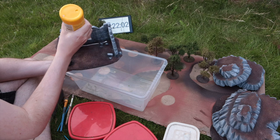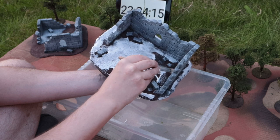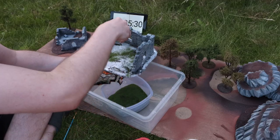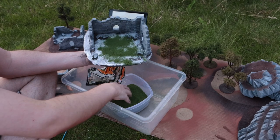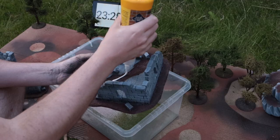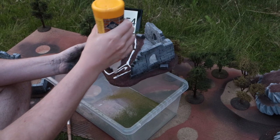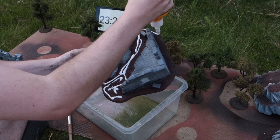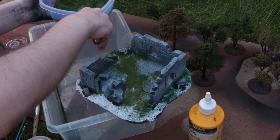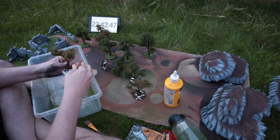It's a simple case of covering everything in PVA and flocking it. I'm using three different flocks: medium green, light green, and dark green called 'Weeds.' The light gets darker and darker as evening falls and I have to bump up the ISO on the camera. Same technique on all of it — cover the ground in as much PVA as I can and sprinkle on the flock — just racing against the clock.